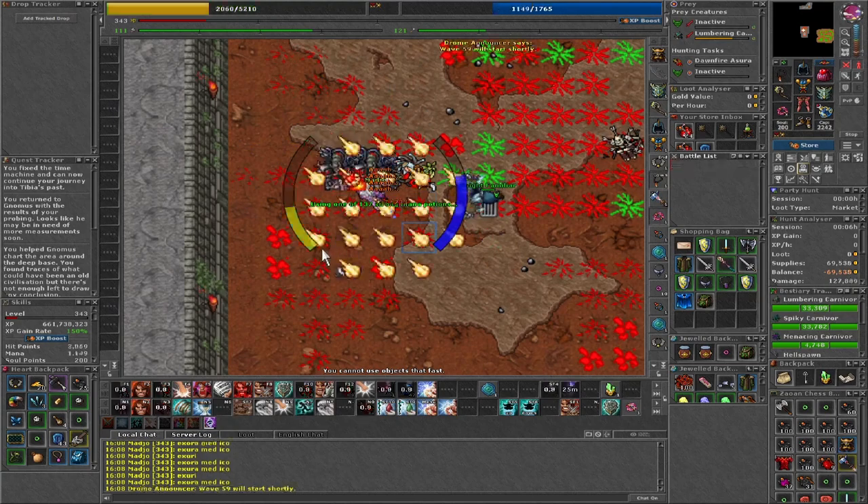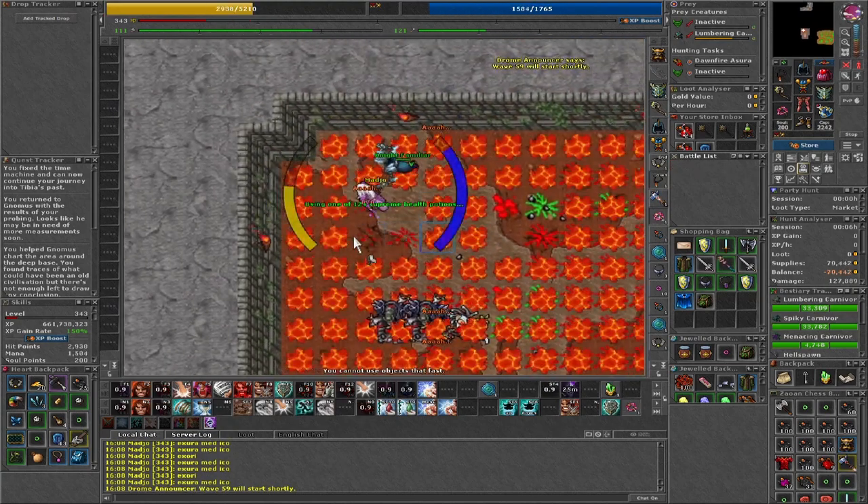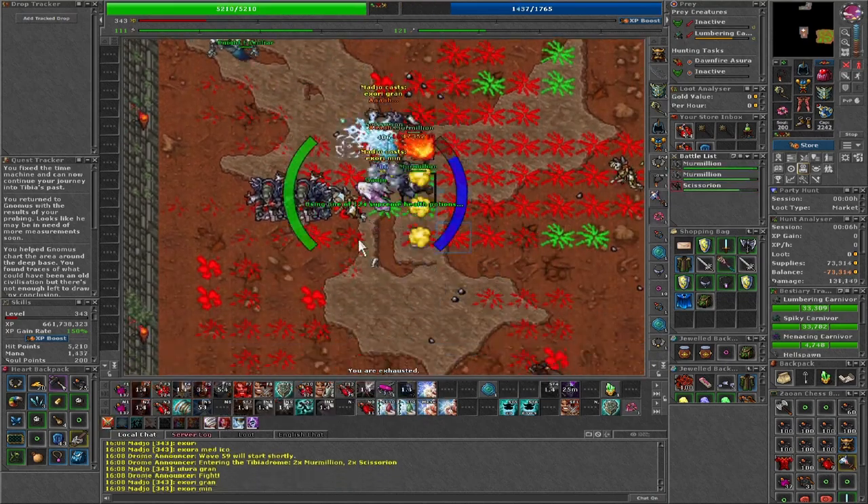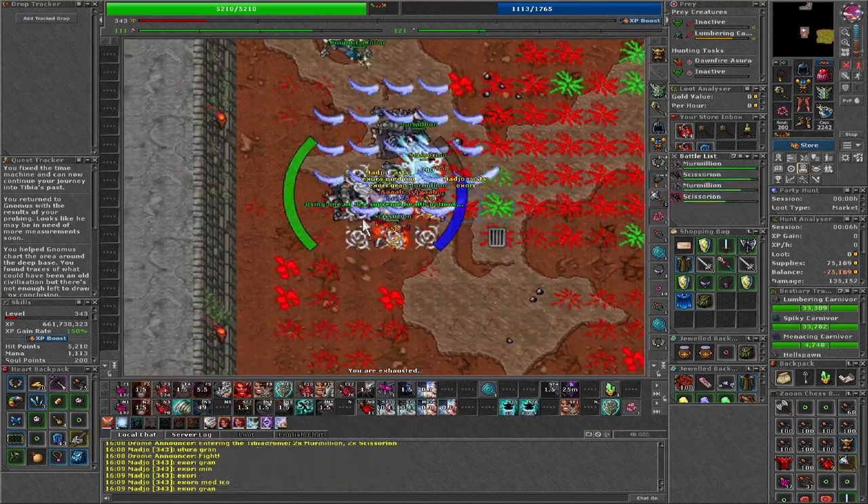When it spawns 2 or more ranged minions I will try to position myself in a way so that the pet gets to block one of them.